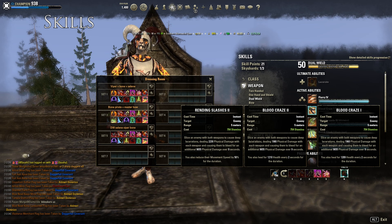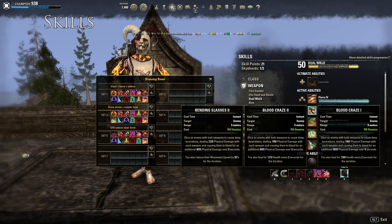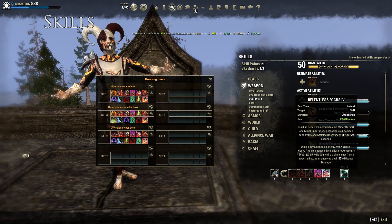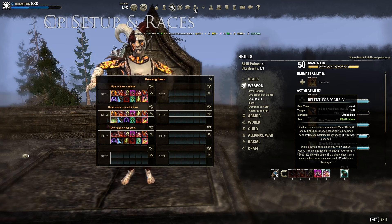Blood Craze gives you really good heals and it's really cheap — only 700 Stamina cost. But I prefer to go raw damage with Relentless Focus.